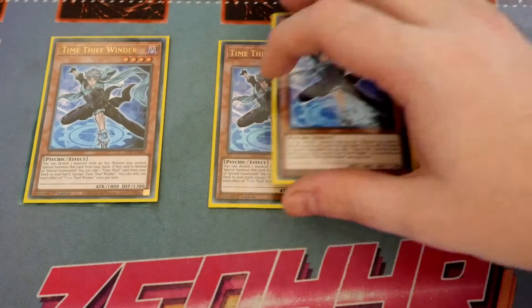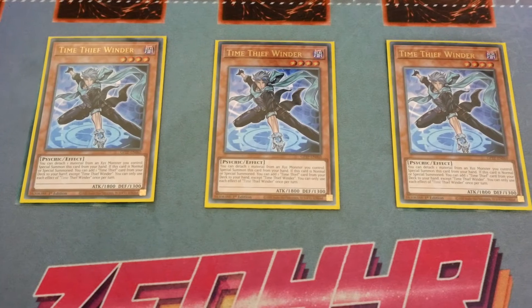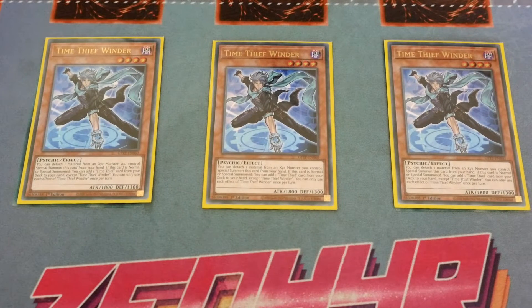For the Time Thief monsters we are playing Triple Winder — this is your Deneb, your Stratos. When it is normal or special summoned you get to add a Time Thief card from your deck to your hand except himself. If you can detach the material from an XYZ monster you can special summon this card from the hand.